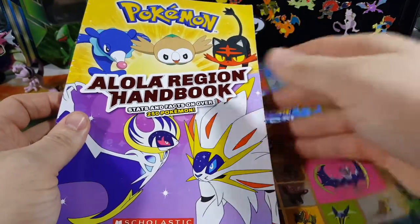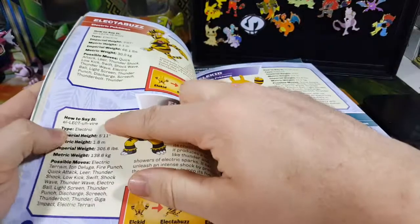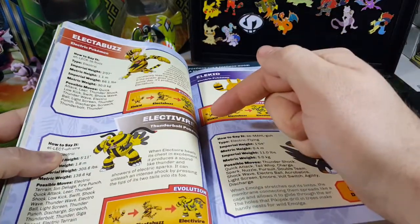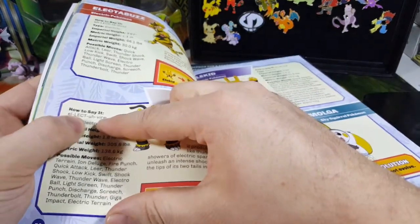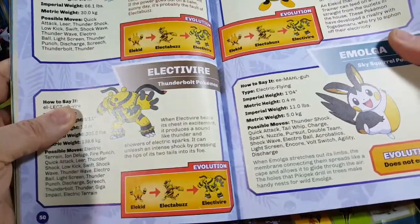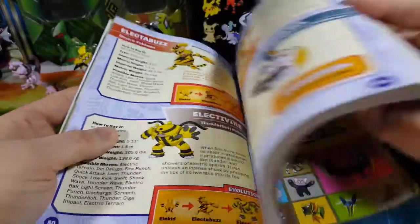I got the Alola Region Handbook and this talks about how to pronounce different kinds of Pokemon names. For instance, 'Electivire' — it spells out 'e-lect-uh-vire, Electivire' — so it tells you how to pronounce all the different Alola Pokemon names.